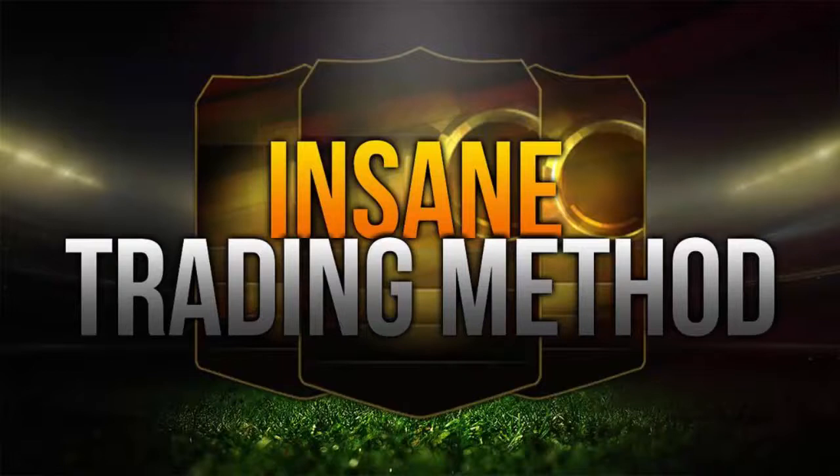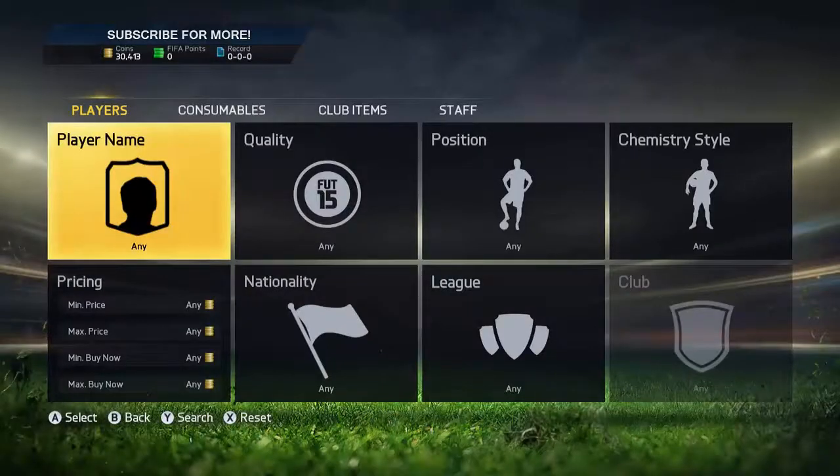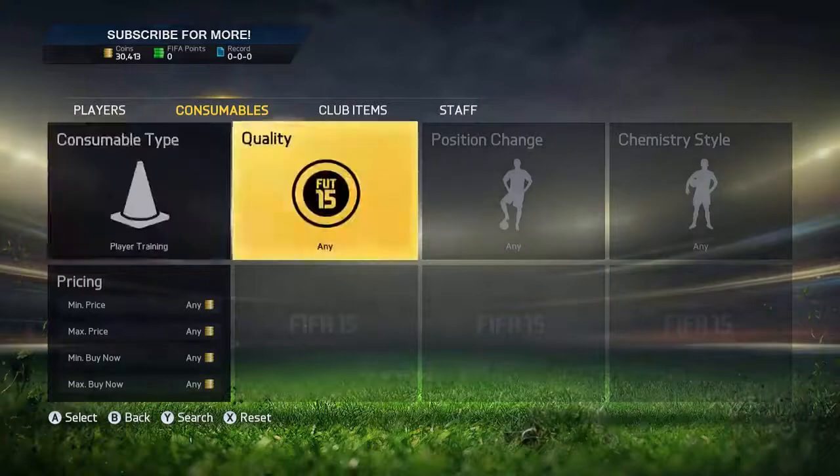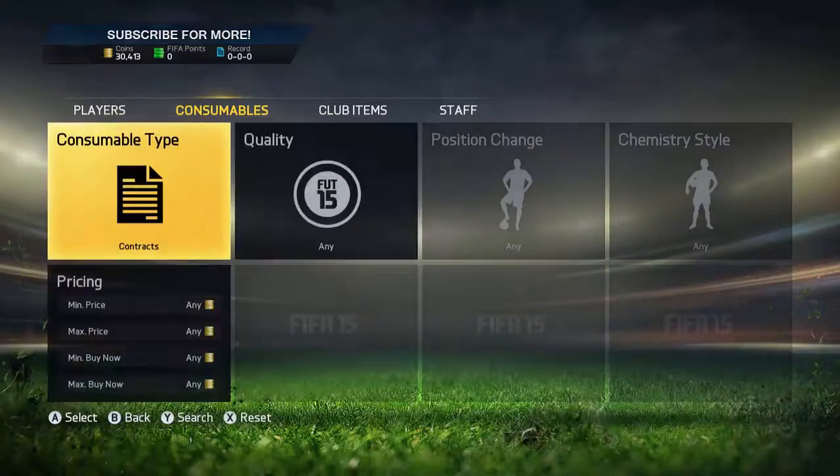Hey guys, what's going on? Welcome back to a brand new training method on my channel. Today it's going to be something a little bit different. What we're going to do is basically try and find something — if you look in your club, you could have millions of coins potentially.